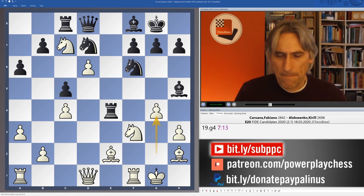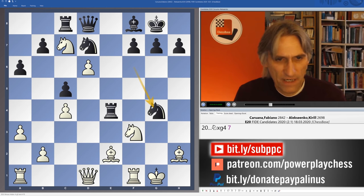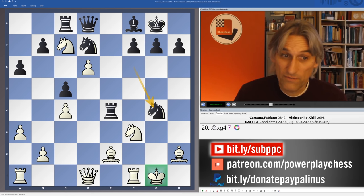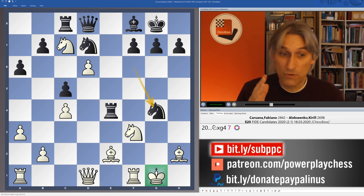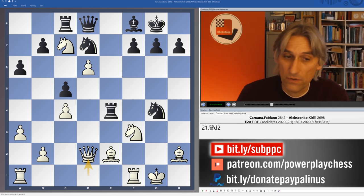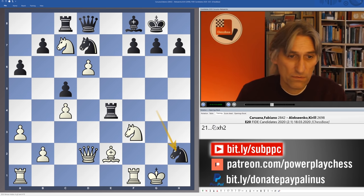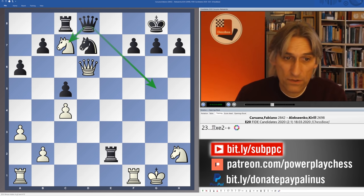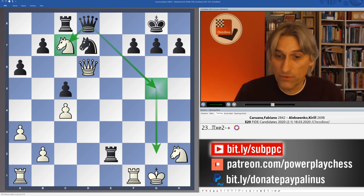After G4, Aleksenko played Bishop takes G4, giving up a piece. This is very unclear. As I mentioned earlier, the problem is that white's king only had two pawns in front - now those two pawns have gone. But Fabi is a piece up. One false move and your position can just collapse. For example, the move you'd like to play is to connect the rooks with Queen D2 - but watch what happens. Knight takes bishop, and if knight takes, bishop takes here, and Queen G5 check is threatened. And with Queen G2 or Queen takes knight, suddenly black is going to be three pawns up. Disaster.